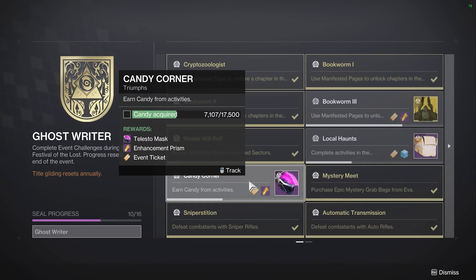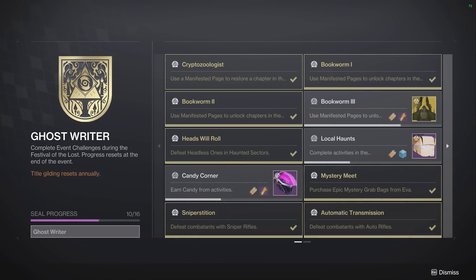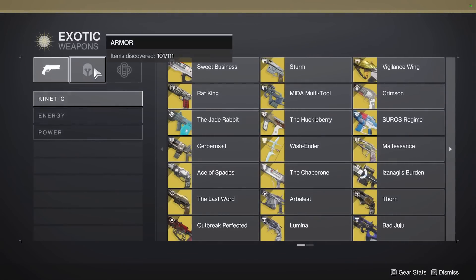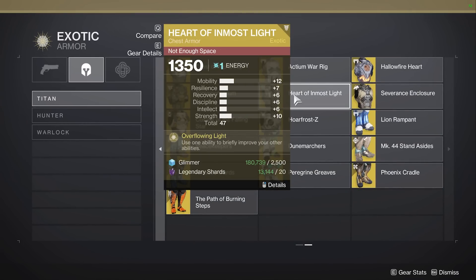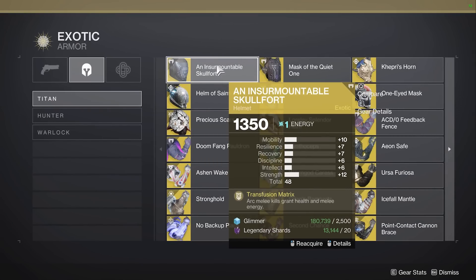There's a lot of candy to get if you're going to gild this thing. Purchase the grab bags — get three grab bags with all that candy. Get your sniper kills, auto rifle kills, pulse rifle kills, and arc energy kills. Use an arc subclass for most things you're doing. To make it more efficient, use an exotic of your class that will allow you to have more ability kills. For a Titan, for example, you can run Heart of Inmost Light — use your grenade, get your melee back faster; use your melee, get your grenade back faster. Armamentarium gives double grenades. Insurmountable Skullfort is perfect for arc kills — if you get an arc kill, you typically get that energy back and can do it again.